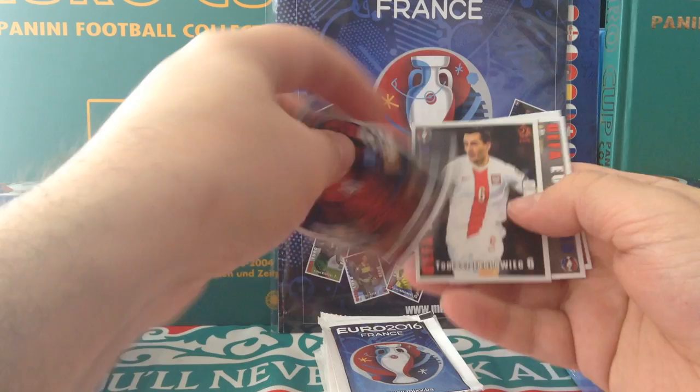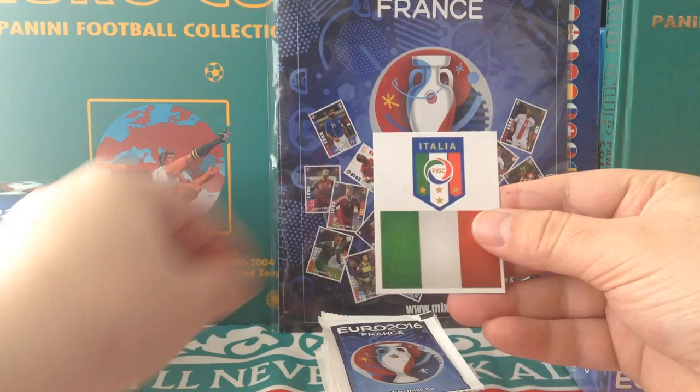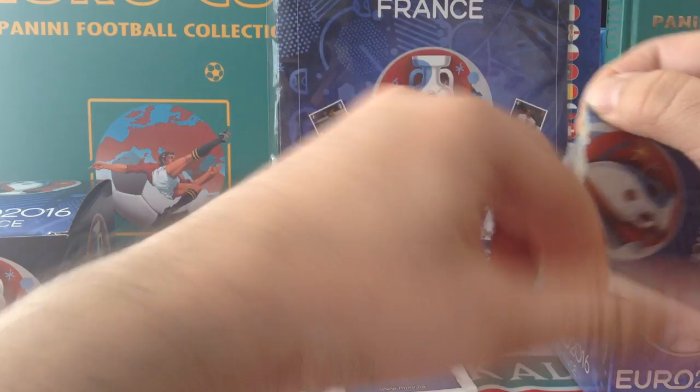Edin Dzeko Bosnia. Rozicki Czech Republic. Poland. Timachuk again. And Italy logo. Lovely.